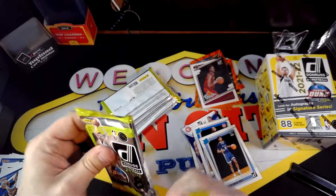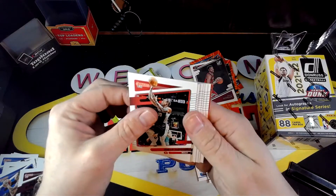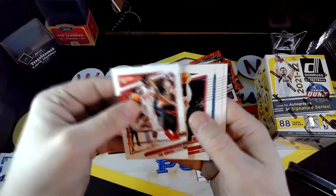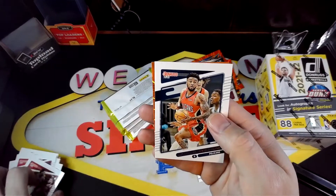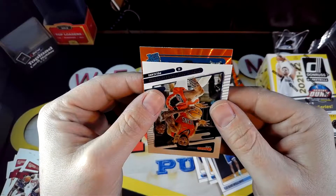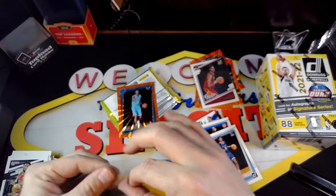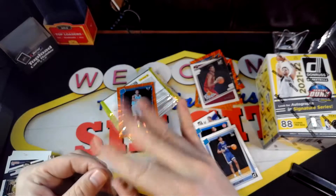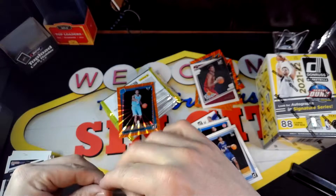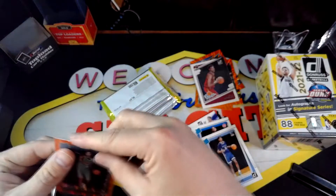Next pack. We actually got basically two rookies in that one, so that was nice. I assume this is going to be another orange laser — hopefully that one will be a rookie. And it is a rookie — it's going to be Hook Knight, James Hook Knight. Alright, there we go — we got a rookie on the orange laser. I don't know how much playing time Hook Knight is getting, but let's see what he can do. Not too bad.